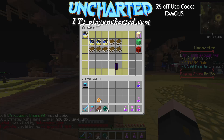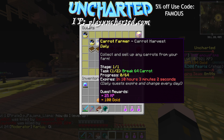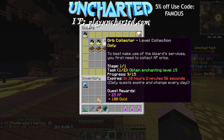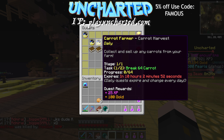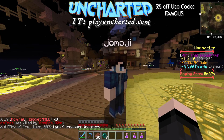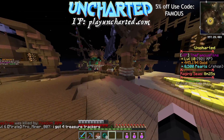Another new feature they added is daily quests that are automatically put into your quest guide. Today I have an orb collector that I have to get to level 15, a carrot farmer where I have to break 64 carrots, and then I have to go into the open seas and mine 64 coal. There are a lot of cool new things and I'm really excited.